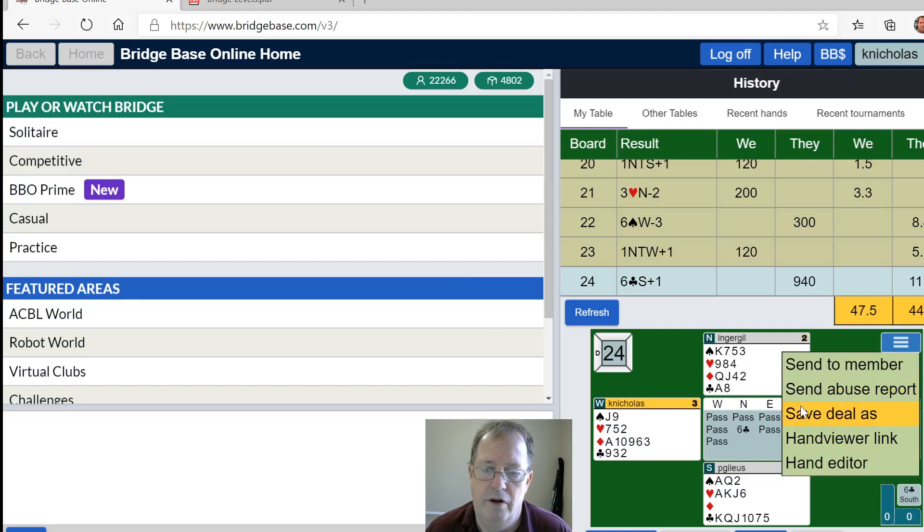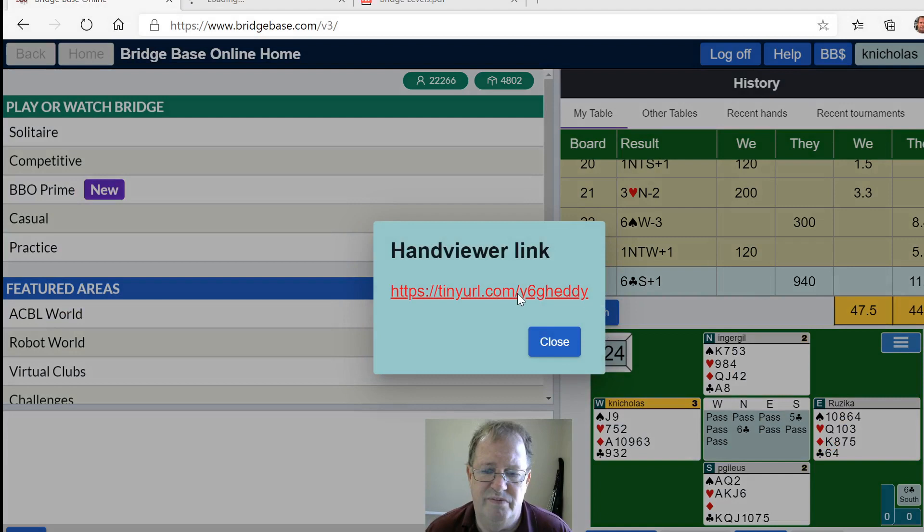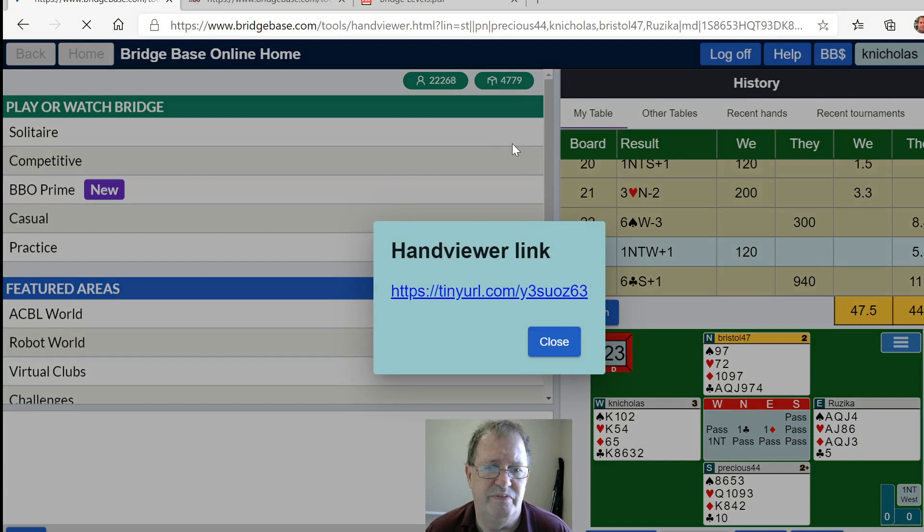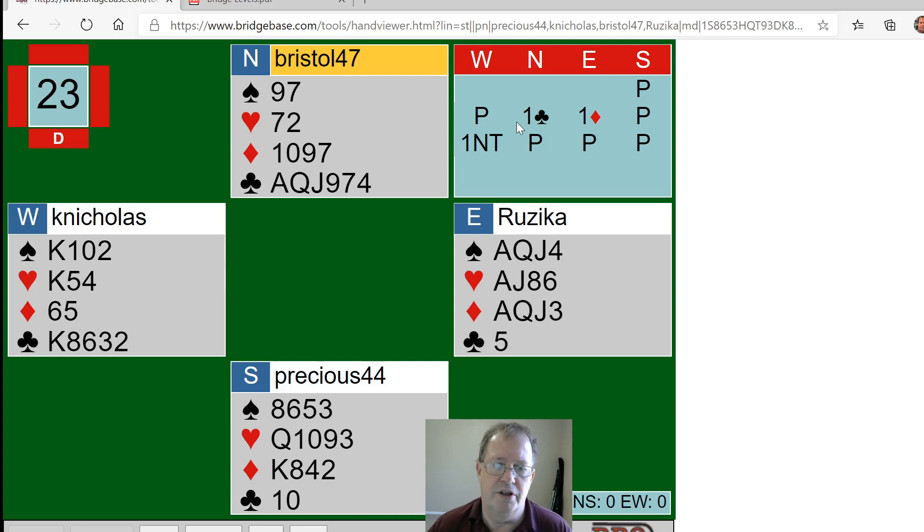Let's look at this hand and analyze it a little more. What happened here? North opens with one club. I can see why North is afraid of the clubs. One diamond — reasonable, no five-card major. I've got one no-trump, six to ten point range, balanced hand and no four-card major. So that's all — and no four-card major.